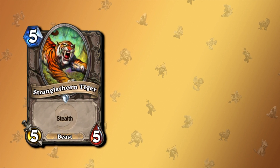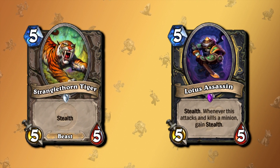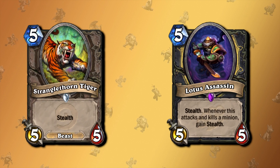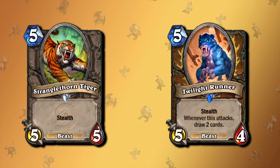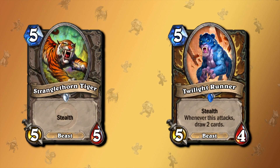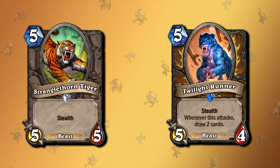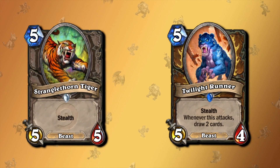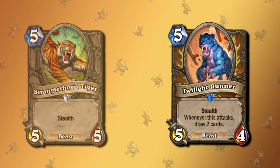Similar things happened years ago. When Mean Streets of Gadgetzan was released in 2016, cards like Stranglethorn Tiger from the Classic set were reprinted but better — in the form of Lotus Assassin, which has the same mana cost and same stats, but the stealth effect can happen again. Now recently we got a very fun card for Druid called Twilight Runner — also five mana, five attack, only four health, but still a beast. Whenever it attacks, you draw two cards. The difference between Stranglethorn Tiger and Twilight Runner is that one draws you two cards and wins the game, and the other has plus one health.